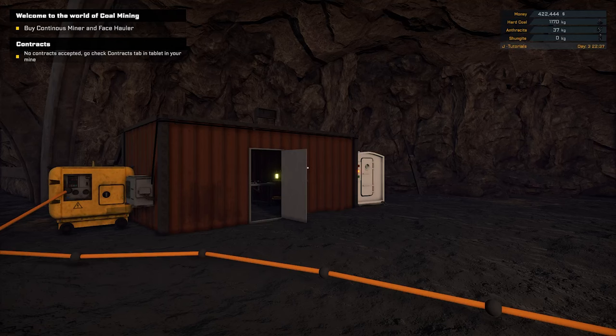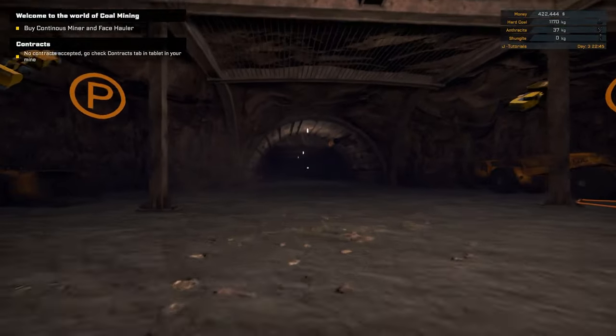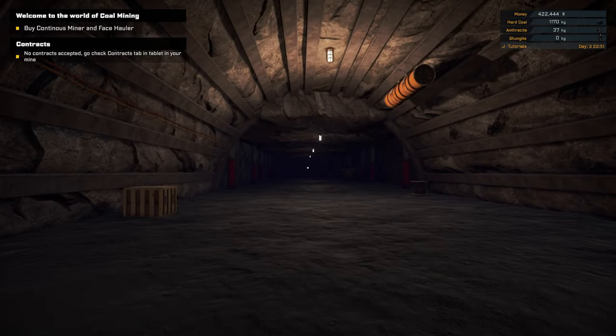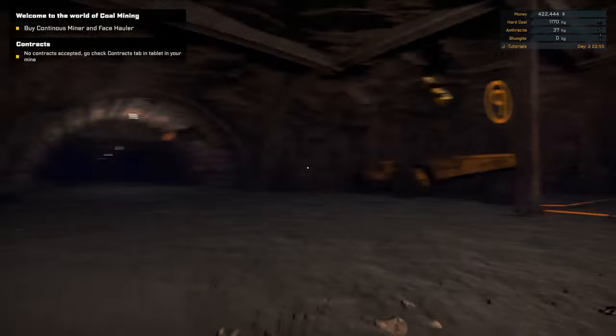Hey guys, Britta here. Welcome back to Coal Mining Simulator, episode number three. I've got 422,000 and a little bit of extra hard coal. I just went down and did an extra two blasts down through here. You can see how long this tunnel is now - it's huge. We've got like three extensions down there now.